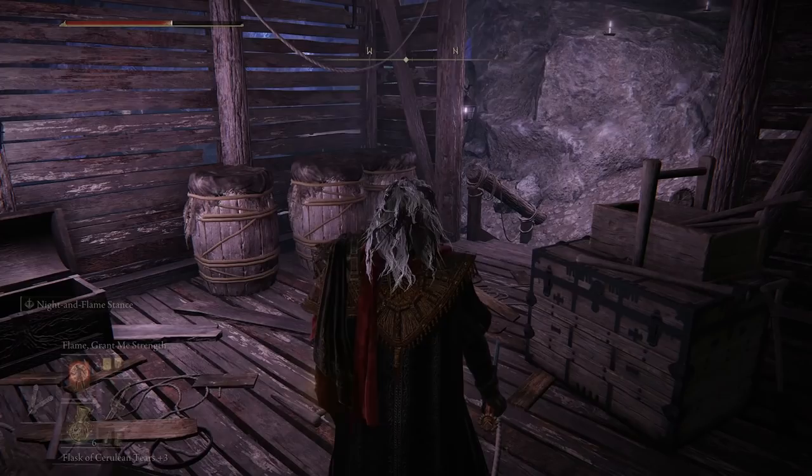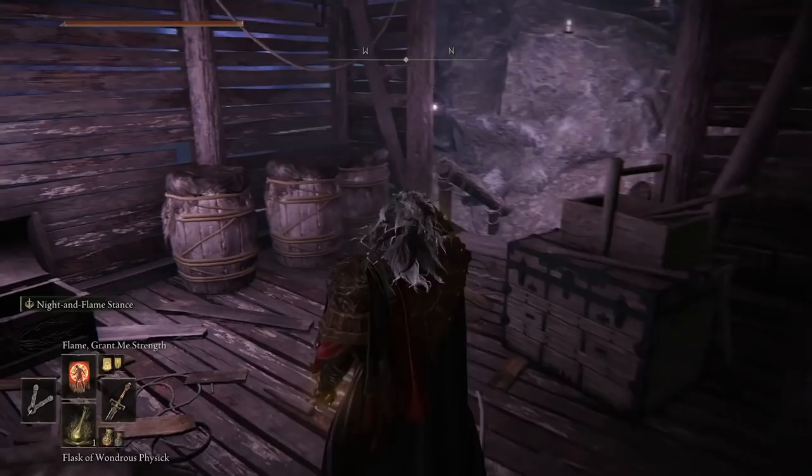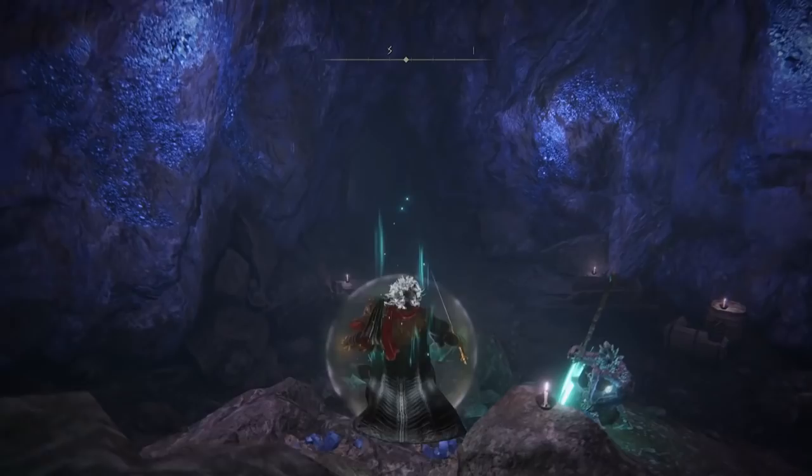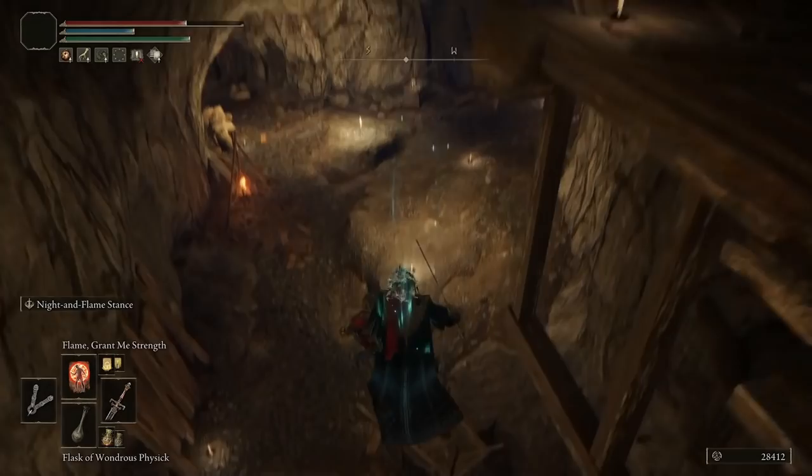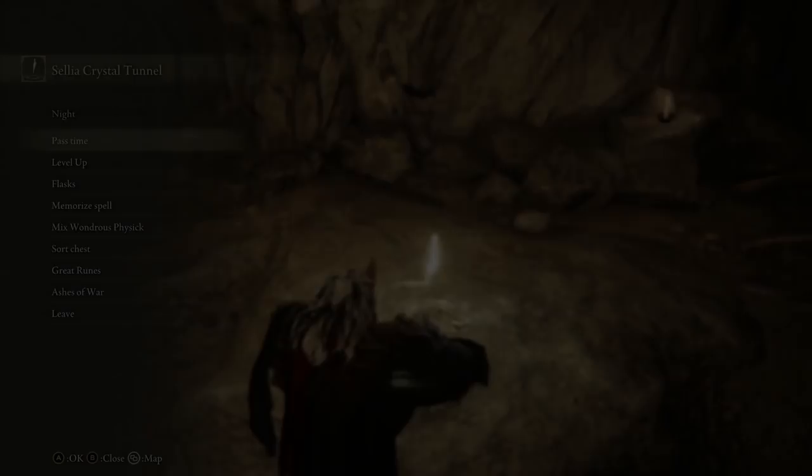As soon as you are teleported into the tunnel, heal up just in case. You can go left or right but going left is the quicker route. Make it down here — there's going to be a sniper so be careful — but it shouldn't kill you; it will typically only hit you once. Drop down and interact with the site of grace. This is Sellia Crystal Tunnel.